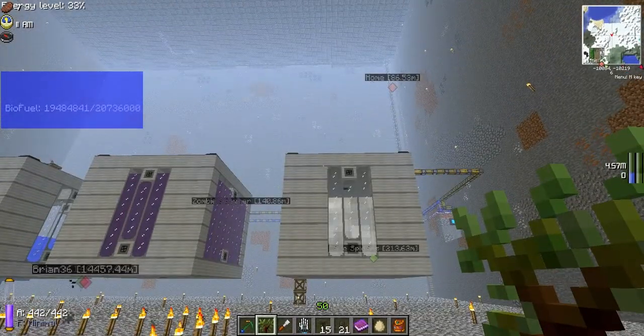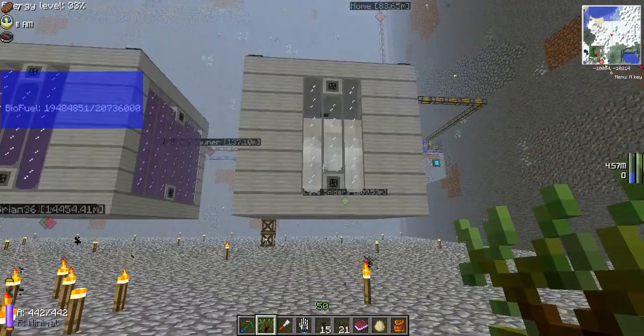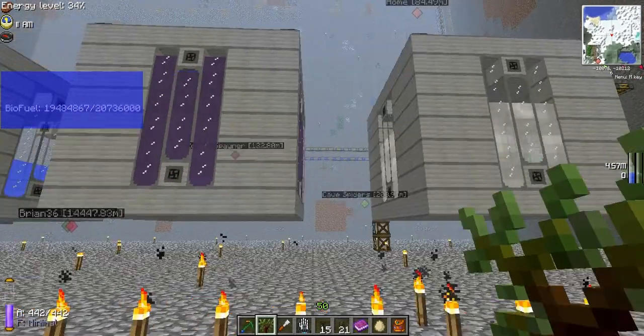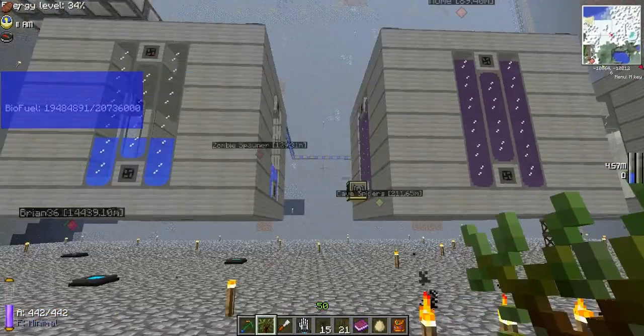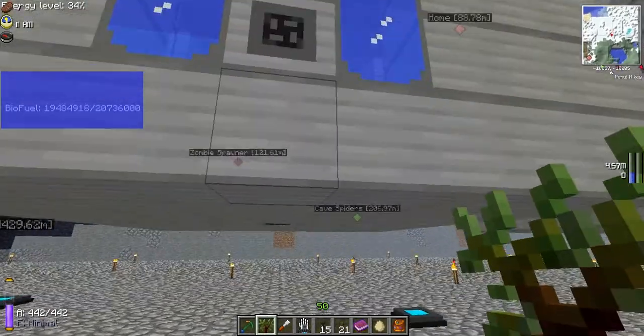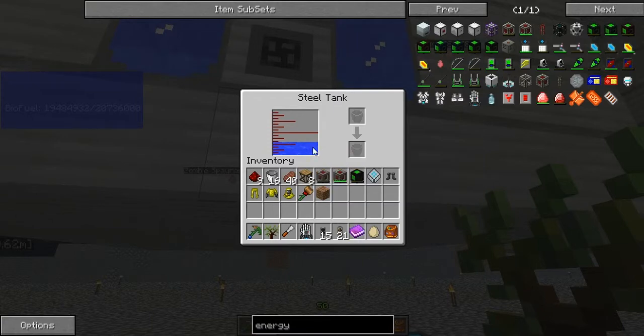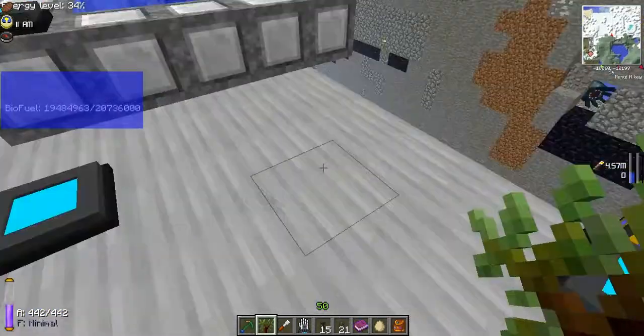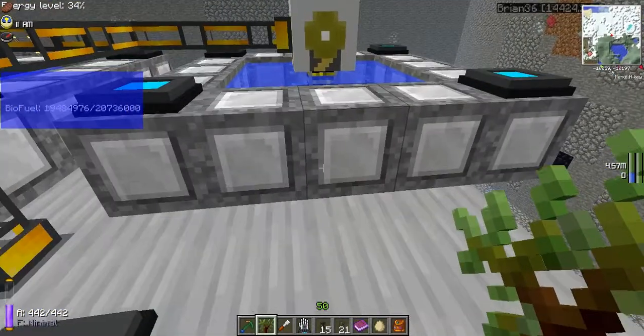This is steam. This is water — backwards. Okay, this is water. This is just for making deuterium. Basically it's very simple to do. I just have two infinite water sources pumping water into it.